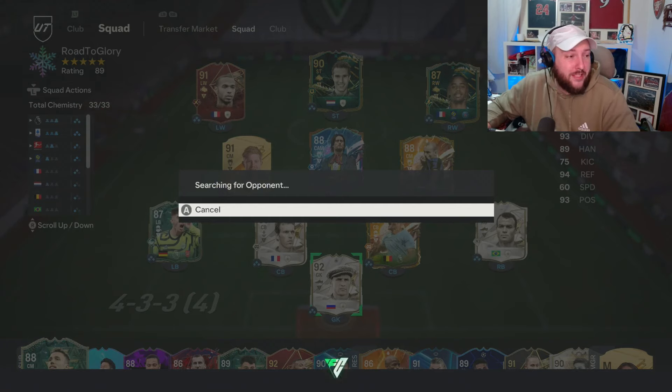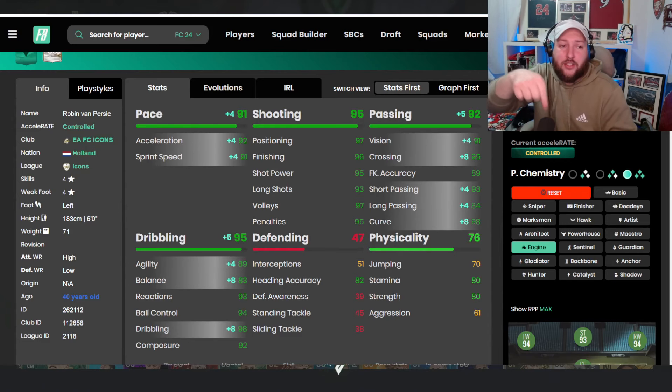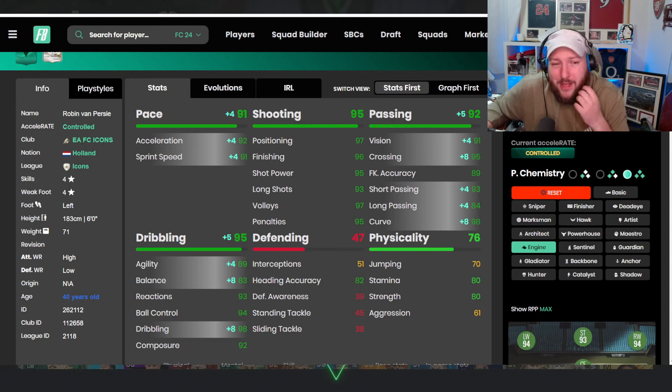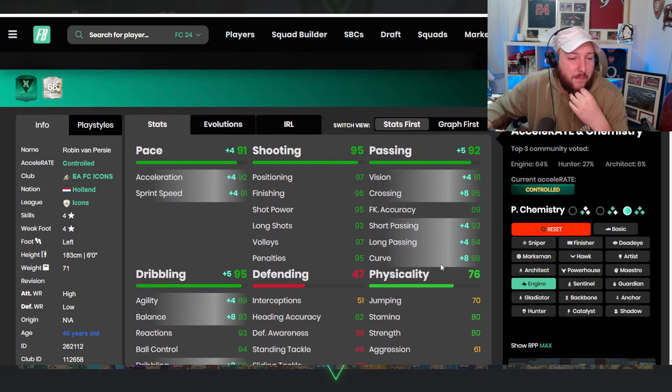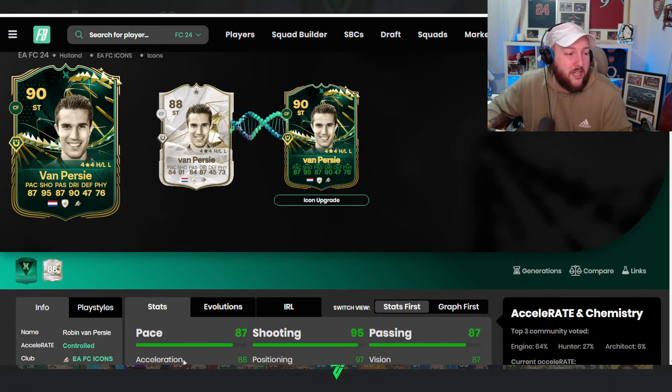And in terms of AcceleRATE types, you can see here he is controlled. Now if I go back to footbill quickly and talk about controlled, it says controlled — it is a little bit of a problem at times. But he's only six foot and 183 centimetres, so I don't think it's going to be a problem in my opinion. But let's jump into the gameplay and see how we get on. We'll talk about his price, what the upgrade really does and much more when we come back.